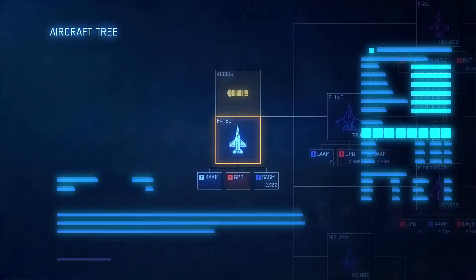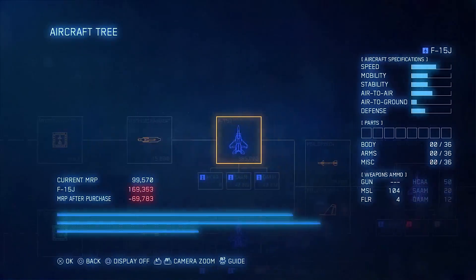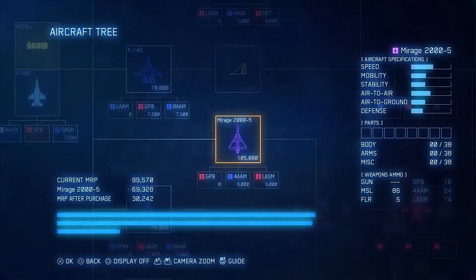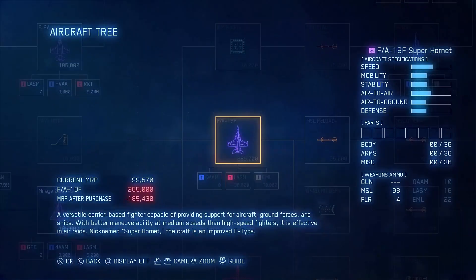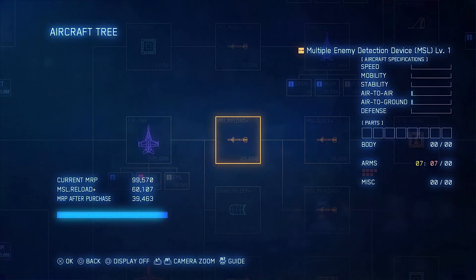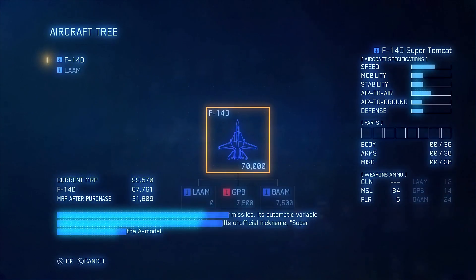Let's go back to our aircraft tree and see what we can pick up. We could wait and go for the F-2, which would bring us to the F-15 — that would be good. Or we could go for the F-14, and we could still go for an F-15. And then the A-10. I think we'll go F-14 and then potentially pick up the A-10 or the F/A-18. Let's go — F-14.